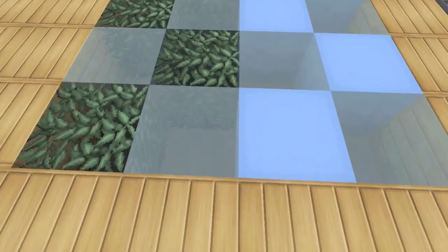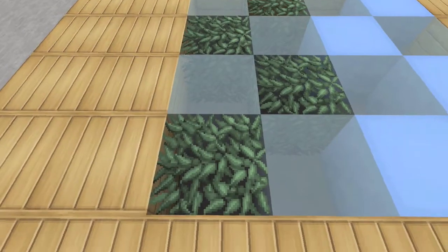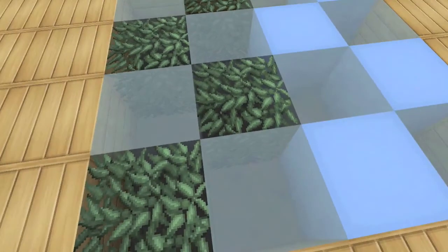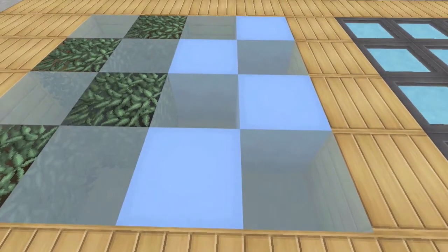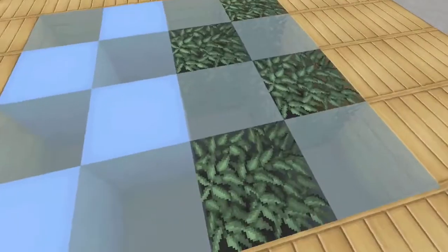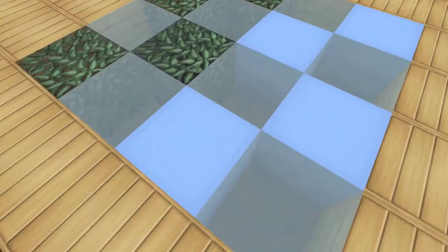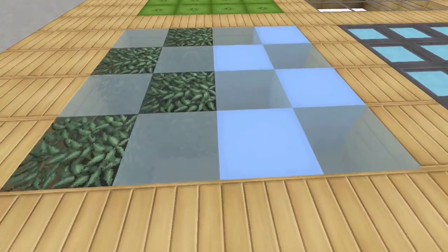Over here I have ice blocks alternating with oak leaves, and what I like about this is you can see through the ice a little bit and see some of the leaf texture. And over here these are ice blocks with cyan wool blocks. One drawback is you slow down walking on ice a little bit, but it's a really cool design — I like the way it's transparent but not fully transparent, just adding a nice little blue hue.